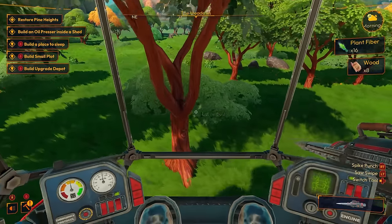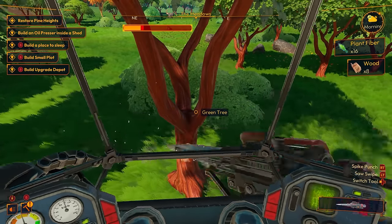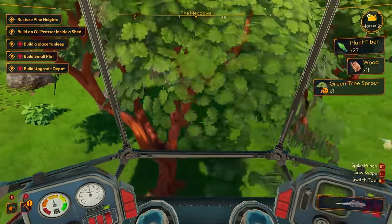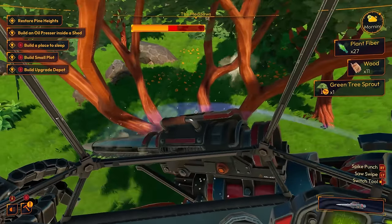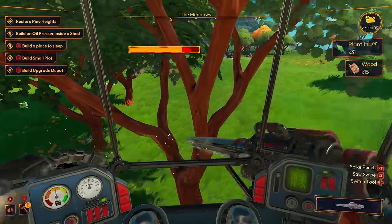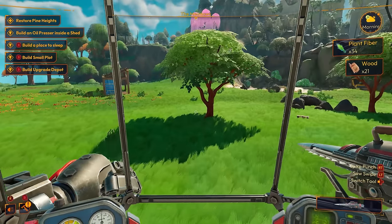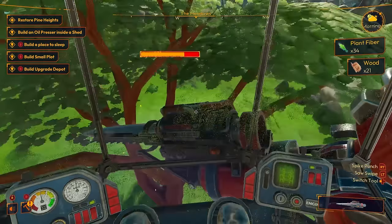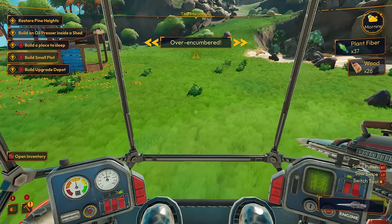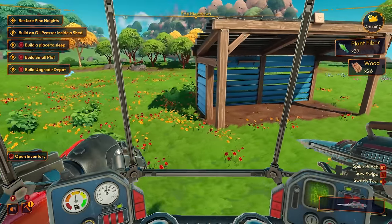This saw punch — I didn't realize there were two attacks on it. You can have a swipe and a punch — it's called a punch, so I thought okay. It feels like it's better if you swipe it. Over encumbered! I got too much wood — that's always a problem.